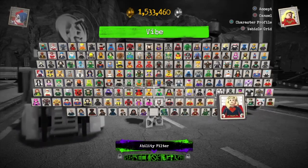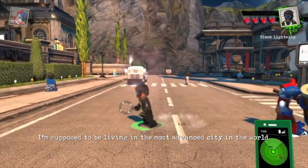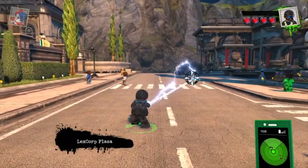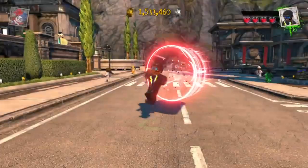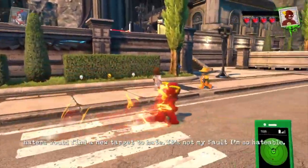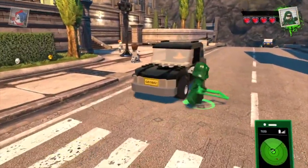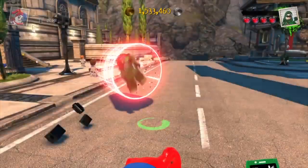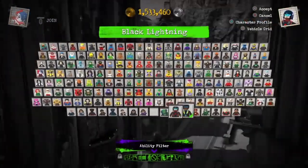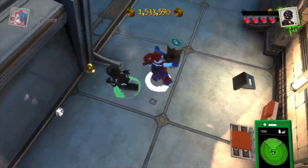We have all those DLC included characters from Adam all the way down to Vibe. Here we have Black Lightning, who throws lightning and maybe flies. And all the cool characters - the Flash, who looks great in his costume, though it's different from the Arrow's in-game costume. We also have the Atom, Supergirl, and Mr. Terrific. That's all the characters in this DC TV Series Super Heroes Pack.